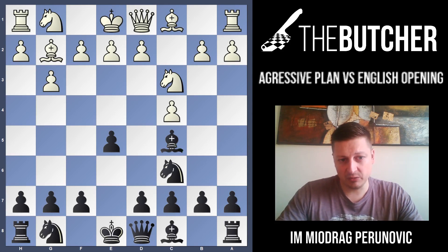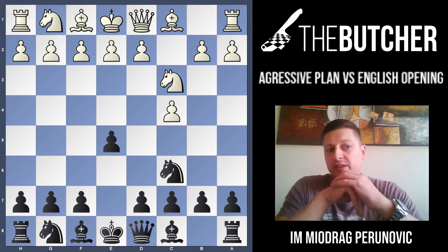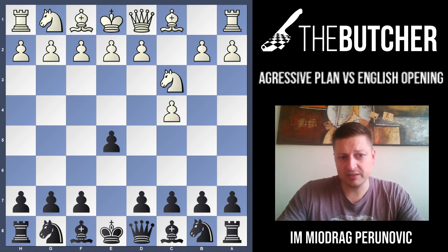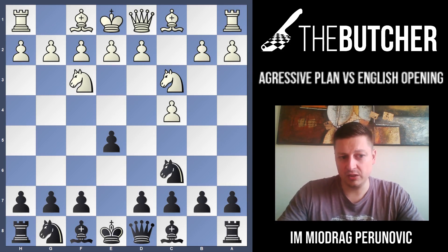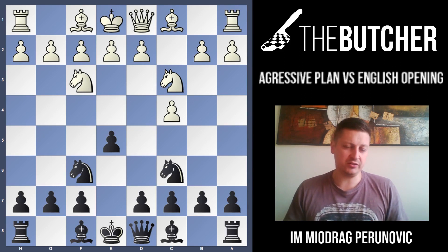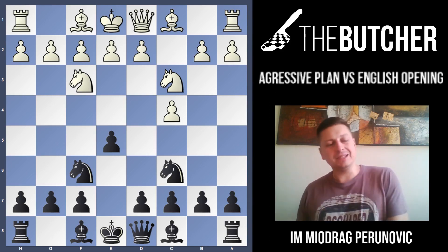After Nc3 Nc6, I'll show you Mikhail Marian's approach with early g3. It can happen after Nc3 Nc6 g3, or directly with c4 e5 g3. After Nc3 Nc6, White can also play Nf3, reaching the Four Knights English variation. There are many moves for White: e4 which scores great for White, d4, e3, d3, and g3 - five different, equally dangerous variations, but completely different type of positions. We'll focus on Marian's approach with early g3.